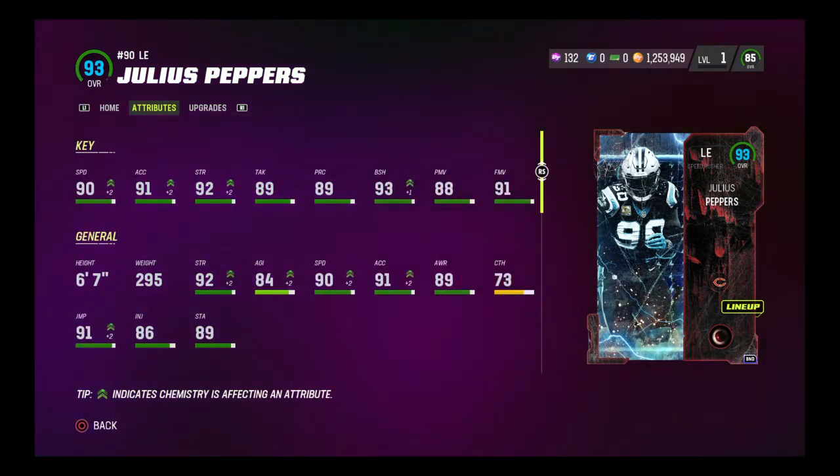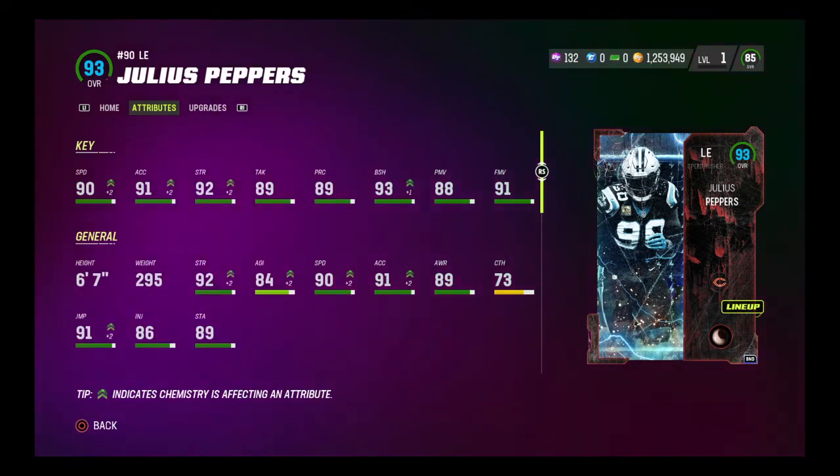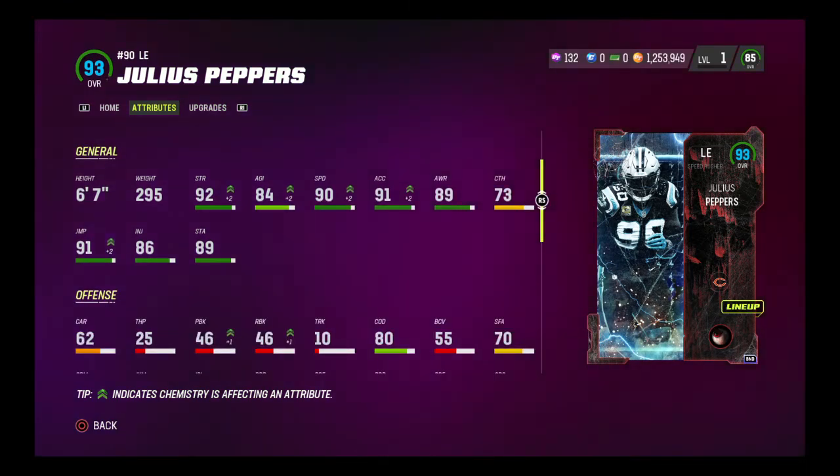As for attributes, he's playing up to a 93 now with the Bears chemistry. 90 speed coming off the edge, which is crazy. 91 acceleration, 92 strength, 89 tackling, 89 play rec, 93 block shed — which is amazing — 88 power move, 91 finesse move. He has that block shed and finesse move over the 90 threshold, and power move just about there at 88. He's 6'7", 300 pounds — 90 speed, that's insane. Agility 84, catching 73, so he actually catches better than Roquan Smith.